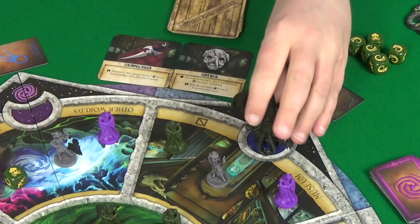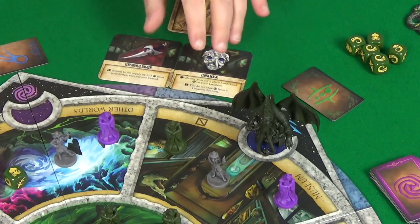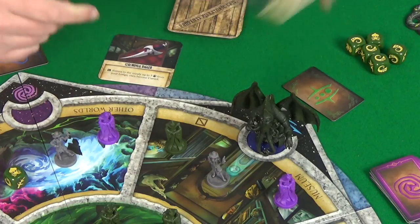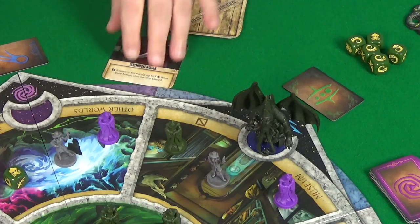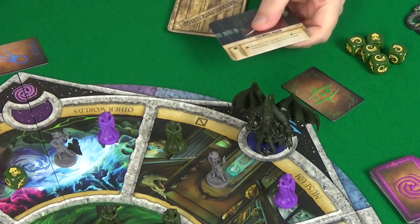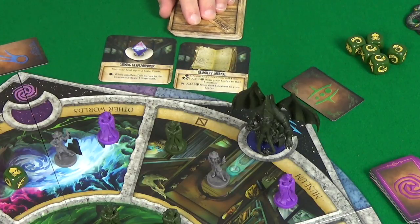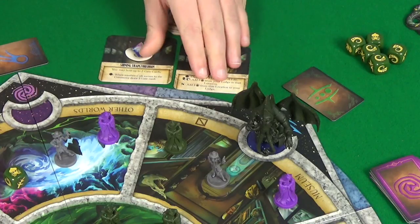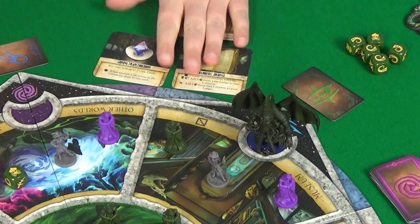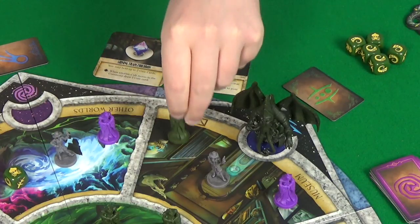If you go to the museum, you can take an artefact — either one of the two face-up ones or blind off the top of the deck. However, you can only have three artefacts during the game, so if you already have three you'll have to discard one. Once you've taken an artefact, any remaining artefacts are discarded and new ones revealed. If you have control, you can choose before taking artefacts to destroy the ones there and reveal two new ones. If you have control, you can also sacrifice up to three of your cultists from the museum to remove one elder sign per cultist sacrificed from any lodge of your choice.